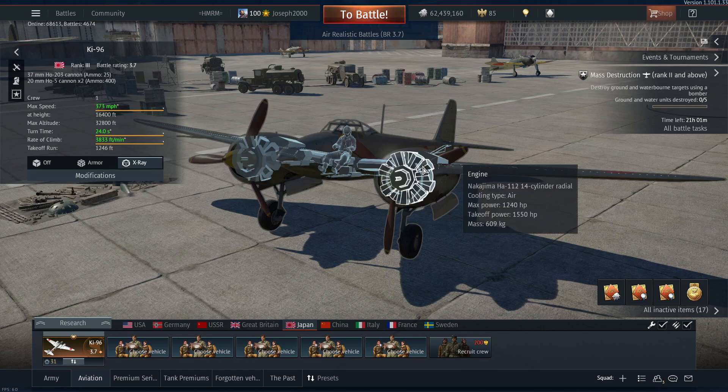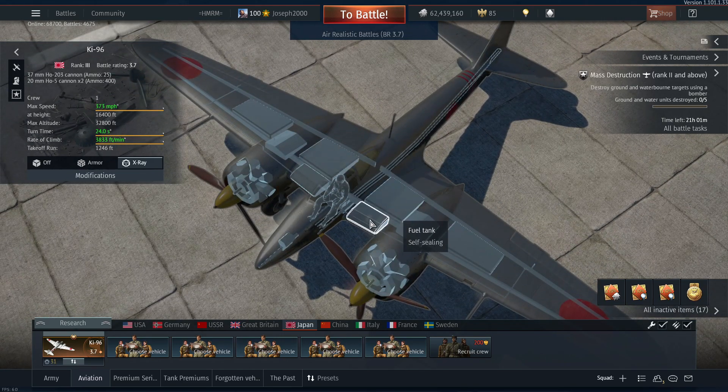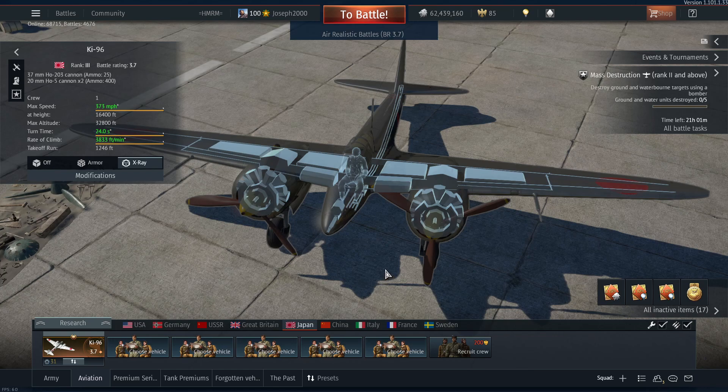We are powered by two Nakajima Ha-112 14-cylinder radials with 1240 horsepower on 100% throttle and 1550 with WEP — that's quite a big increase. These engines are pretty good in terms of overheating. I'd actually argue this is better than Skyrocket, because Skyrocket does tend to overheat whenever it feels like it — this one felt a little more forgiving. Going into the main weakness: she's covered in fuel tanks, there's an oil system hard to miss, and these two specific fuel tanks here are a huge letdown.